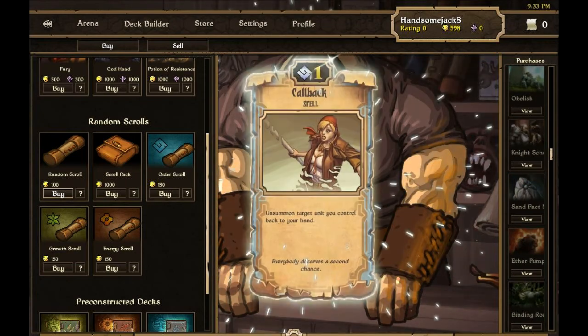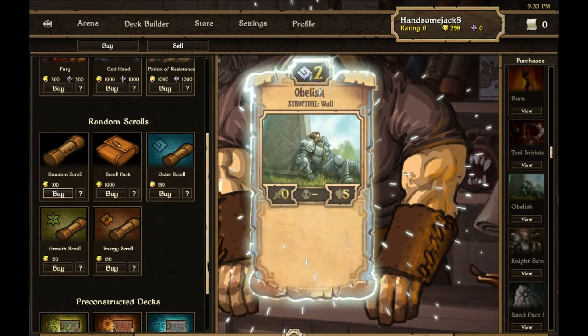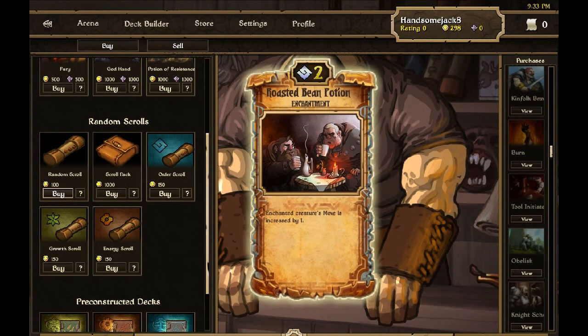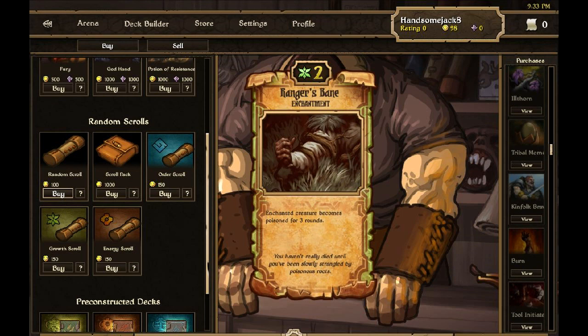Machination Mindset, Callback. 4 left — Knight Scholar. 3 left — Obelisk. 2 left — oh, another Roasted Bean Potion. 1 left — Illthorn Seed — oh, give me another Illthorn Seed — Ranger's Bane. Right, that's it.